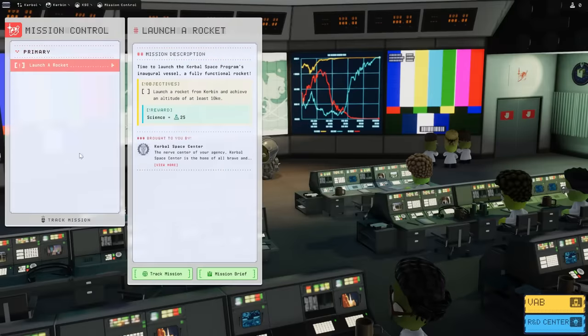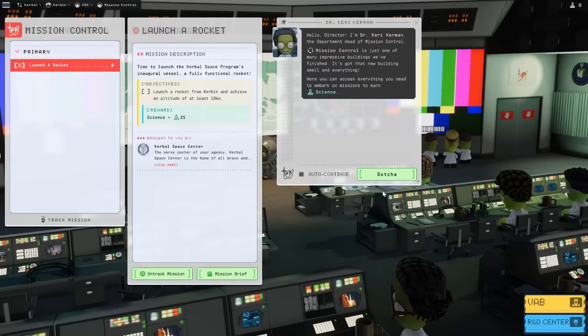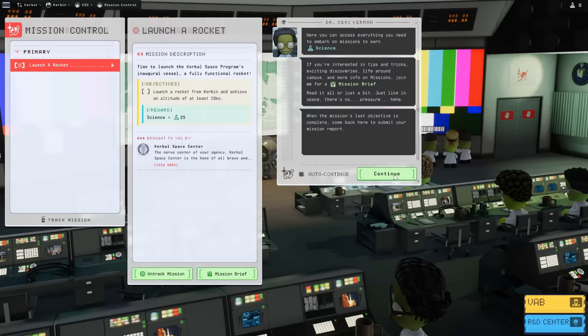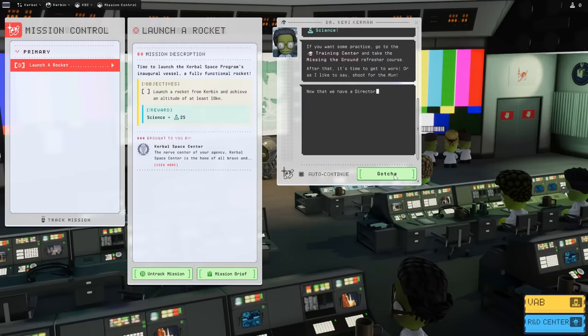Time to launch the Kerbal Space Program's inaugural mission. You can get a whole mission brief from Carrie Kerman, clicking your way through it. They've added a whole bunch of Kerbal lore for those people that care, and it has been confirmed that they do, in fact, eat ice cream and drink coffee.